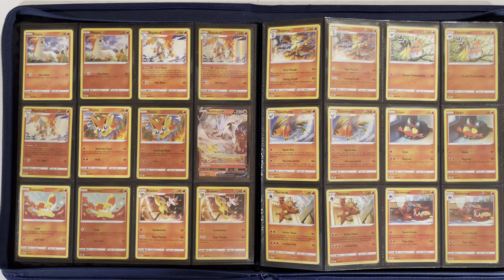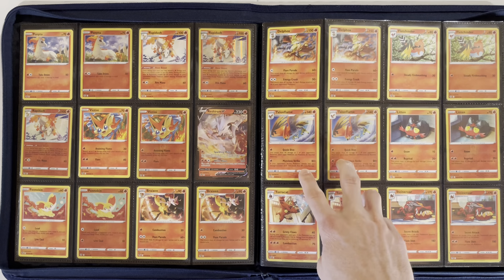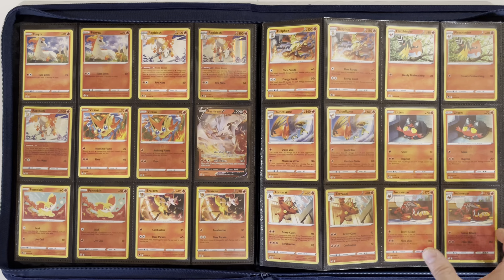We have Victini, Reshiram V, Fennekin, Braixen, Delphox, Fletchinder, Talonflame, Litten, Torracat, and Incineroar.